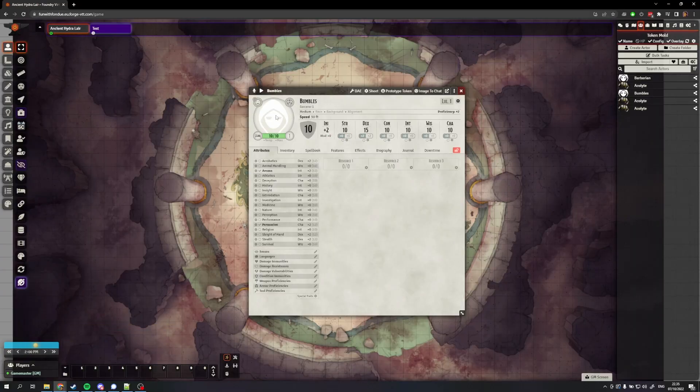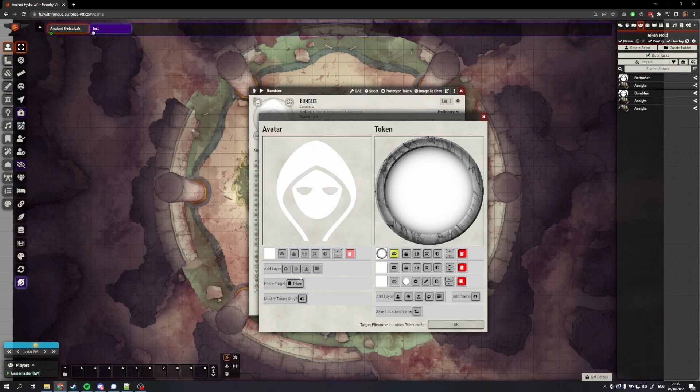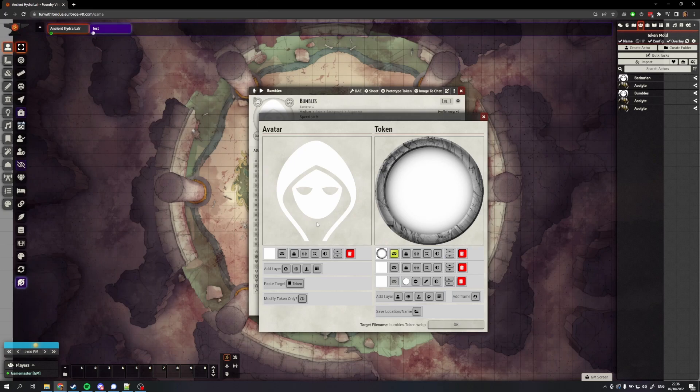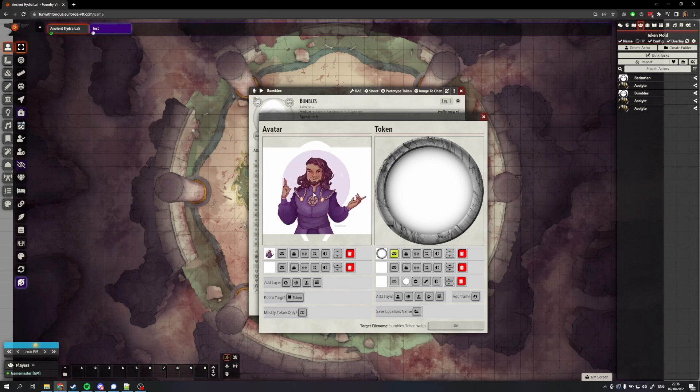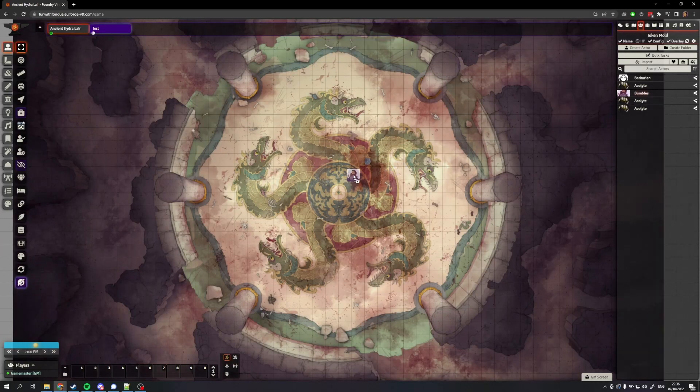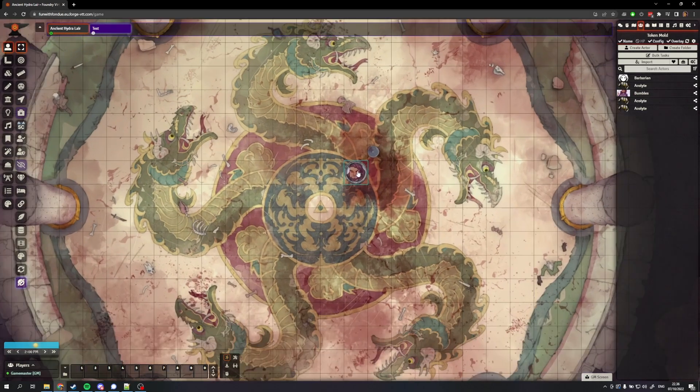Number two is Tokenizer. This is a small but very handy plugin. What it essentially allows you to do is create a token very easily. If you open up your character sheet and click on your character image, it's going to open up a new window. You can add your character art in that window and then switch it over to the other side where you can create a token. It saves it as an image, and when you drag your character onto a battle map, it is now a token instead of a square image. It's a small thing, but very handy for workflow.